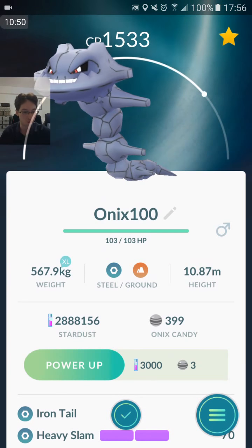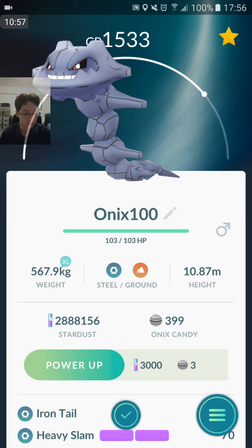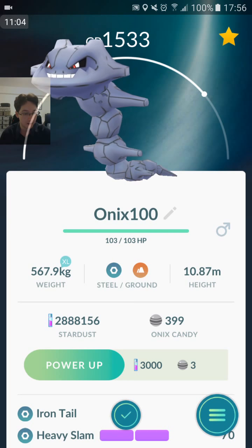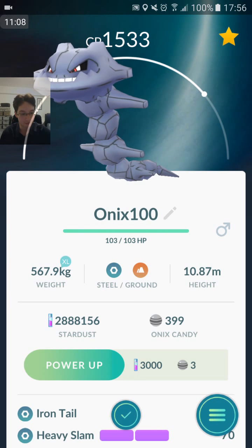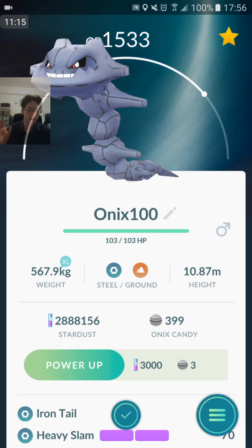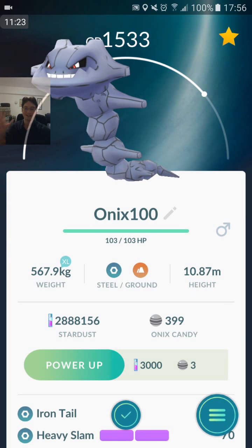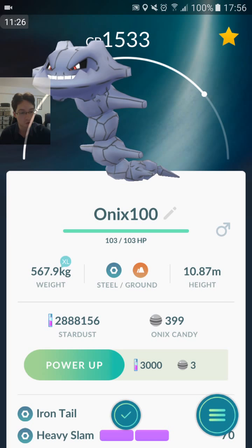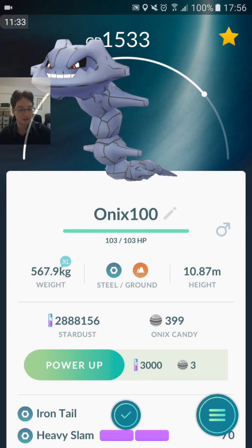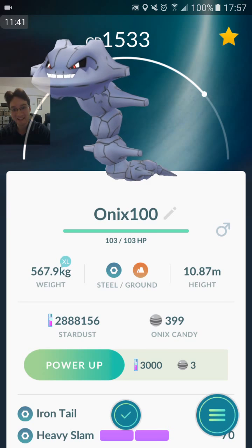70 damage. Heavy Slam — it's pretty good in gyms actually, 1.5 second animation, 2 second cooldown. Earthquake is a terrible defensive move, more of an attacking move. Crunch has a pretty high cooldown but a quick animation — 1.3 seconds before the yellow flash. As a defender Crunch would be okay, actually slightly better than Heavy Slam, but Heavy Slam gets STAB and its cooldown is slower. Really happy — Iron Tail Heavy Slam Steelix.